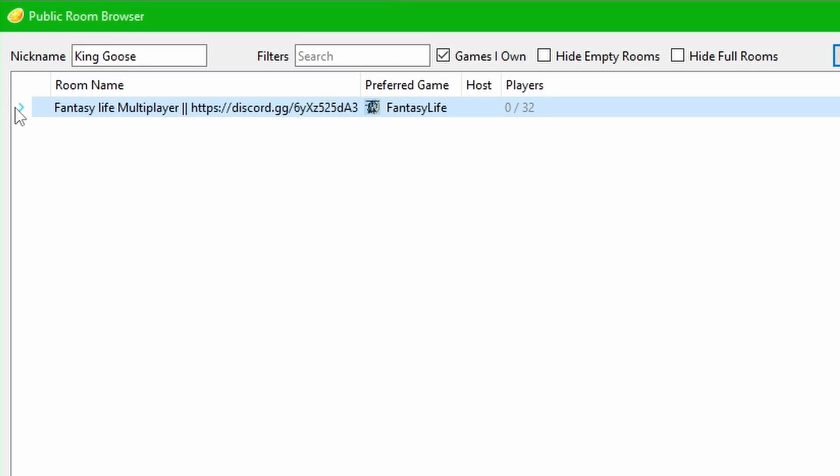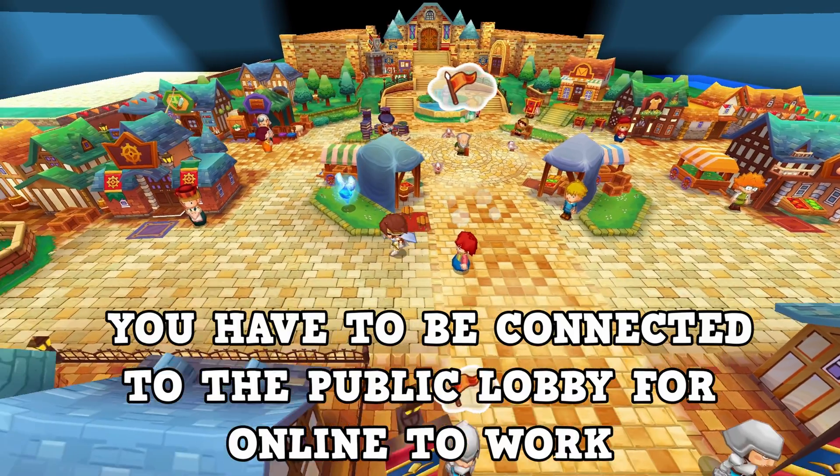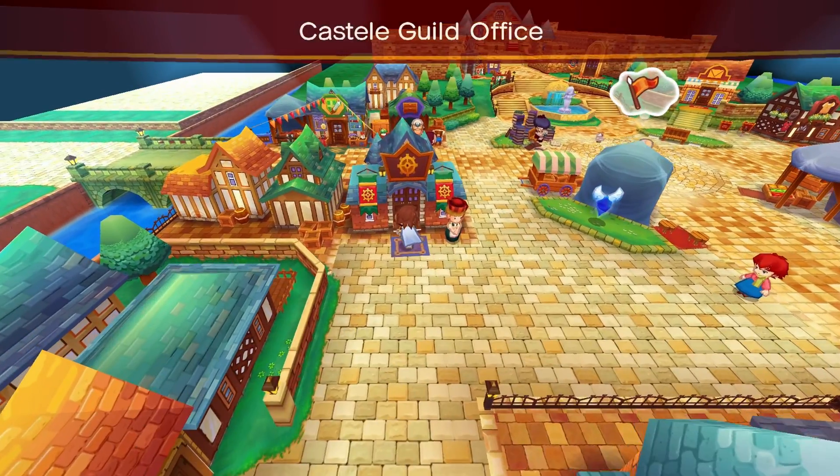If everything worked correctly, go up into multiplayer and go to browse public lobbies. Scroll down to the Fantasy Life one and make sure you connect to that room, because if you aren't connected to a public lobby, multiplayer won't work.